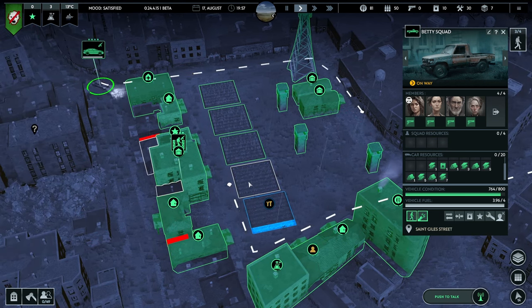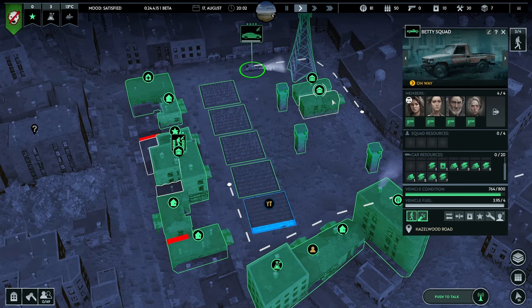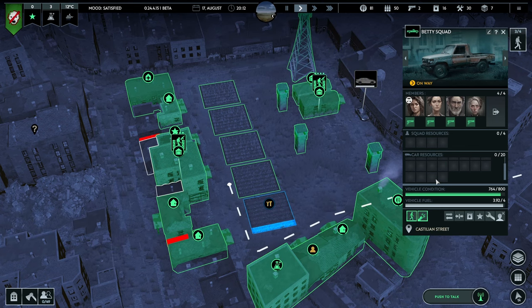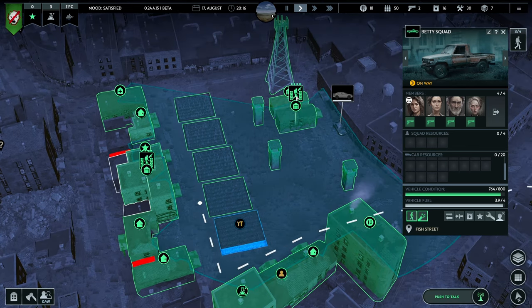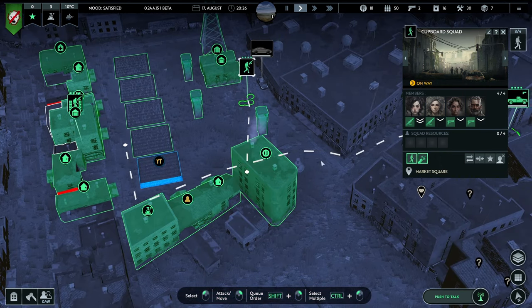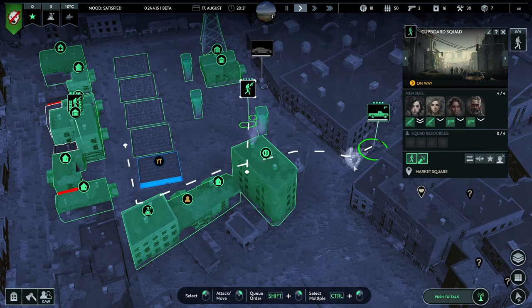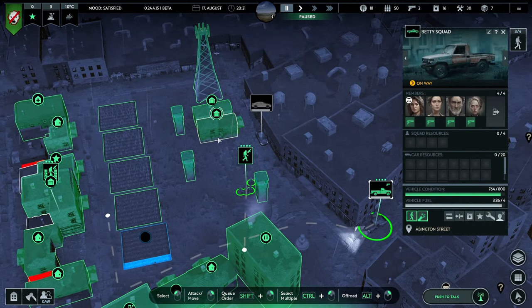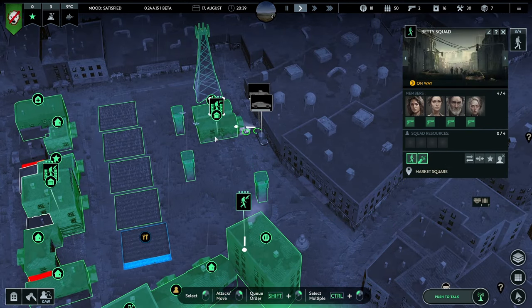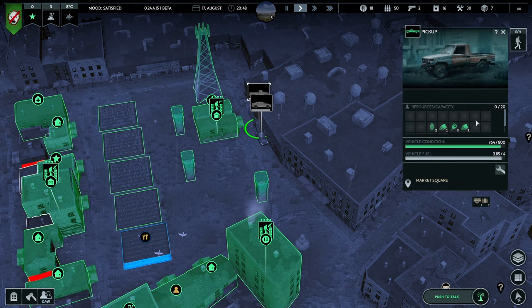So possibly we look at getting that done. How are we doing over here? In about three hours, they will have picked up some more research. What we'll do is Geek Squad, you can remain here — that's the plan, you lot stay here and look after the base. And then Betty Squad can nip out into the truck, and Cupboard Squad is in the car. So you lot get into your things.